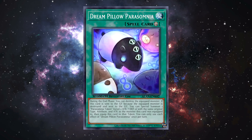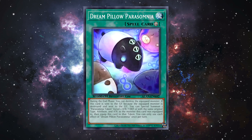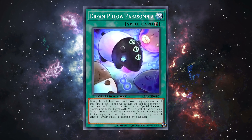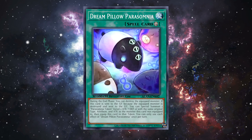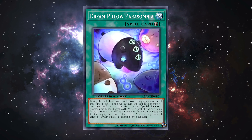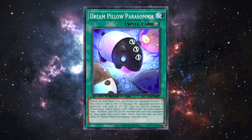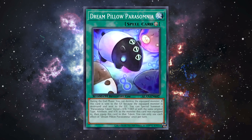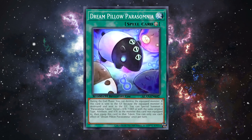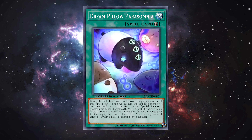Dream Pillow Parasomnia is an equip spell. During the end phase you can destroy the equipped monster. If this card is sent to the graveyard because the equipped monster is destroyed and sent to the grave, you can special summon one Parasomnia Token with the same original type, attribute, and ATK as the monster this card was equipped to, then equip this card to that token. Each effect is once per turn. It's a neat concept but tremendously slow relying on the end phase. Maybe there's weird destruction effects you can trigger — I don't see an immediate application, but let me know if you spot something in the comments.